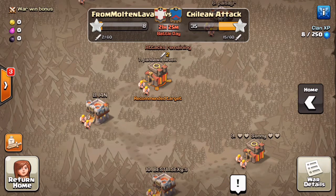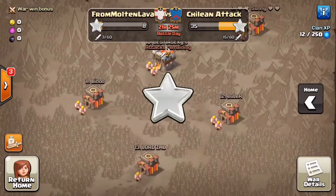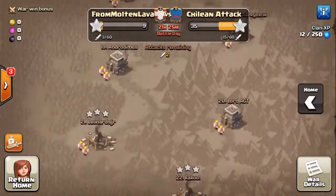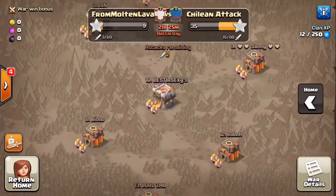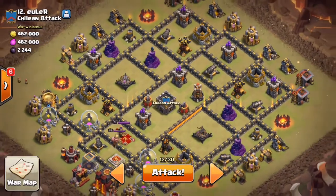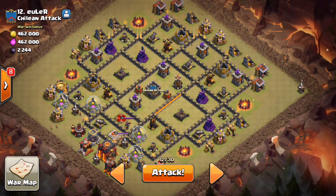So we had a random match against Chilean Attack — it was just a random spin. I personally have not heard of this clan. They have some decent-ish bases, kind of anti-three. The breakdown is kind of funky; they do have some very weird bases. The base we are looking at today is number 12. It is a 9.5 and does not have Inferno Towers.